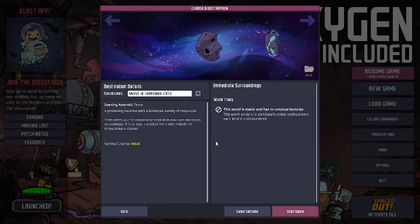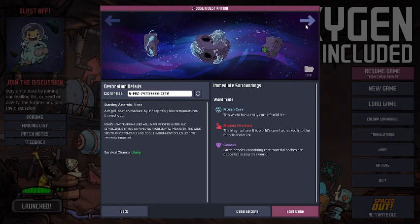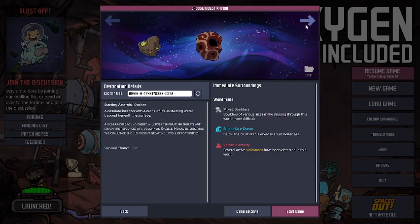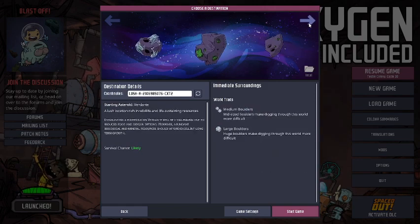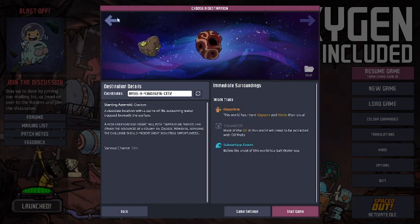That's it for the settings. Next up, we can look at the available asteroids. There are essentially a whole bunch, and each one has different starting biomes which will affect your survival chance — going from ideal to probable, likely, moderate, marginal, and then slim survival.